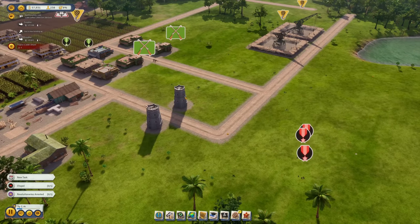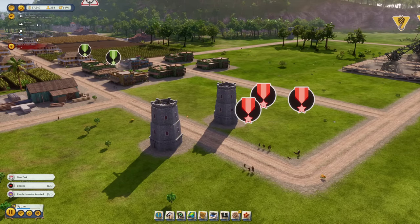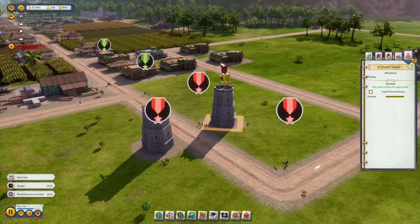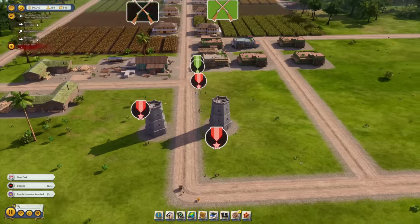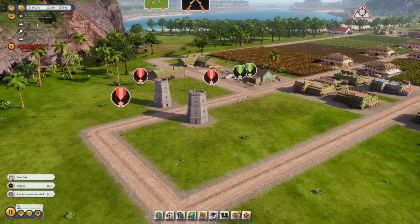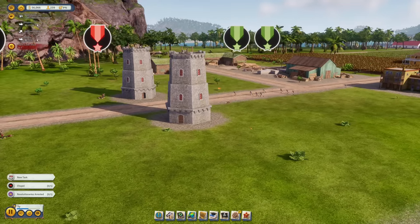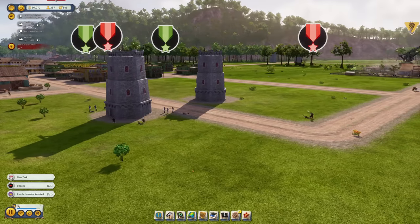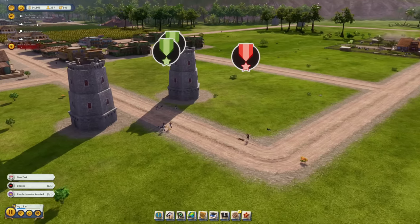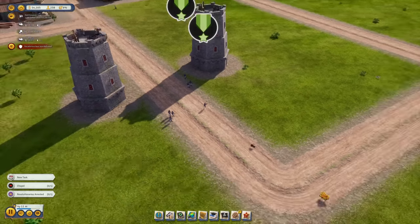The second guard tower is being put to use right away as the bigger pirate raid comes in. My infantry is also arriving and this should be a bit easier now — hopefully we won't lose that many. And indeed, it worked well — I've lost only one soldier so far. Perfect.